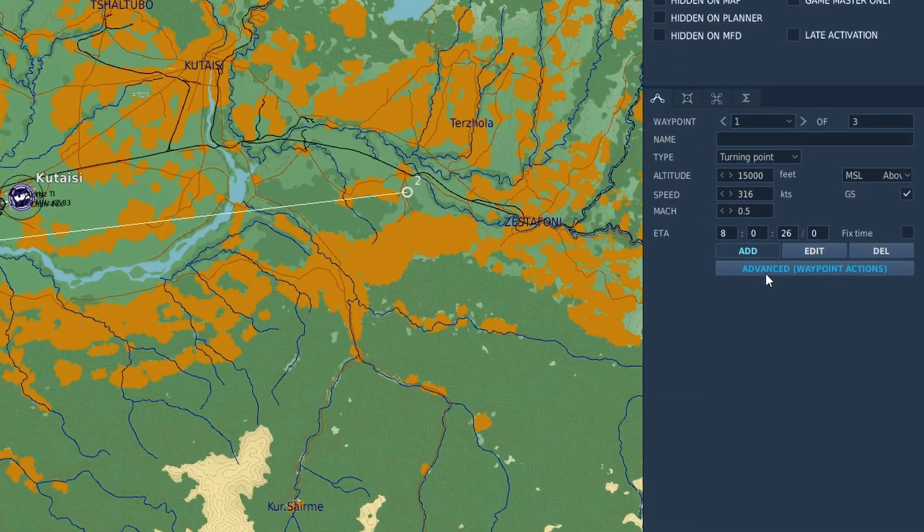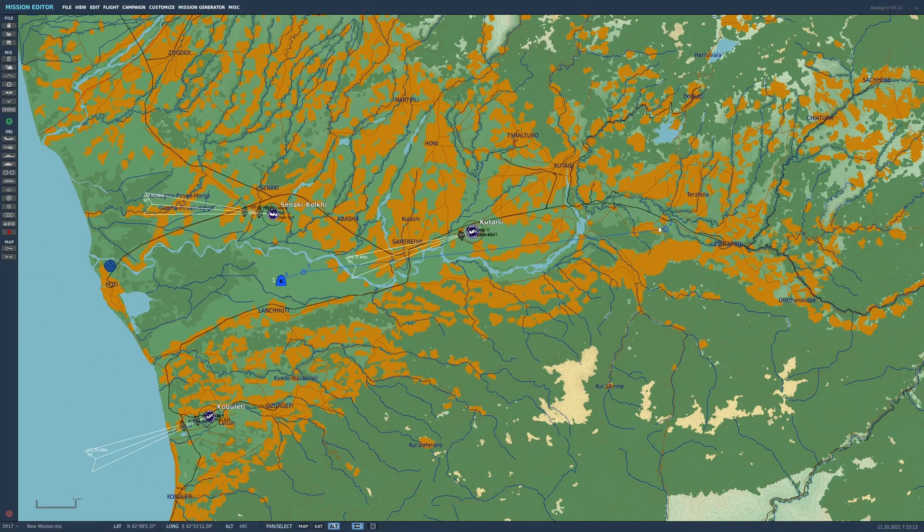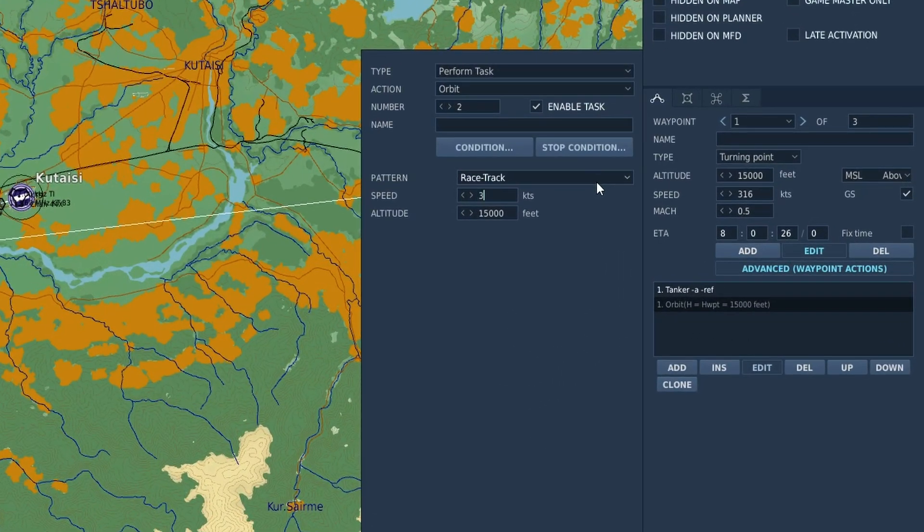With waypoint one selected, go to advanced waypoint actions, add, perform task, orbit. The pattern we want is racetrack, which means it will go from one waypoint to the next, turn around, go back, turn around, go back. We're then going to match our speeds up — 316 at 15,000.